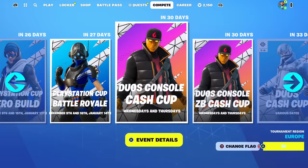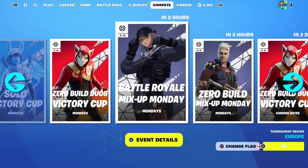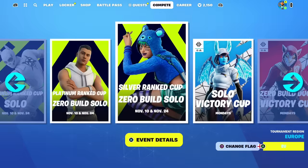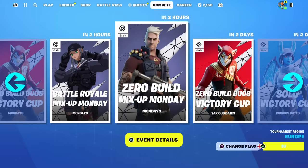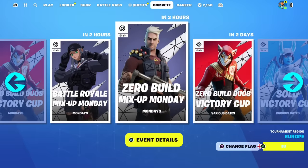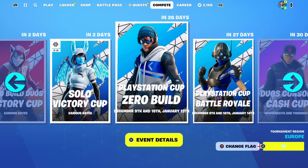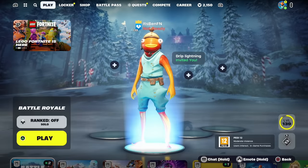Make sure your region and flag are set correctly. In the Compete section you can see all upcoming tournaments with countdowns showing how long until they start. Keep an eye out for any cups or tournaments you want to enter. Once you've noted when the tournament is live, go back to Play.